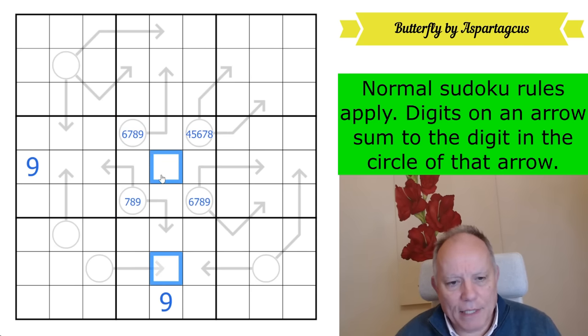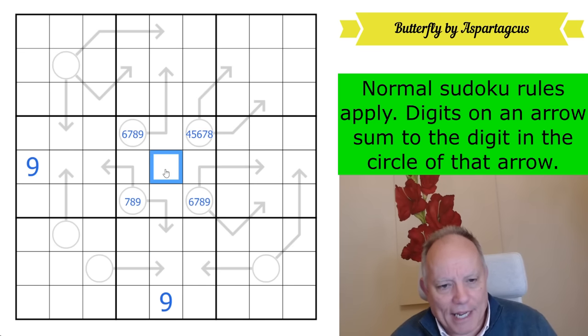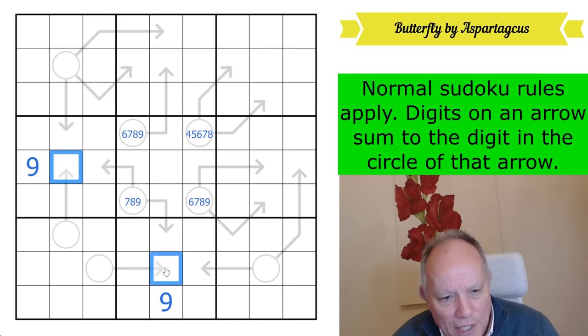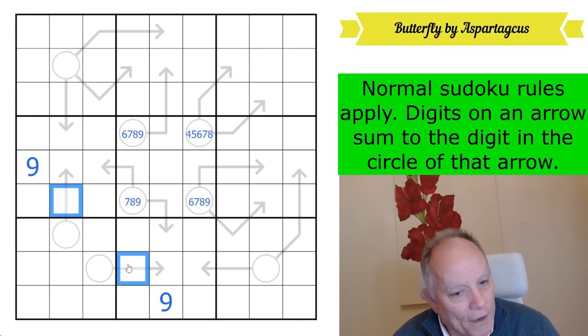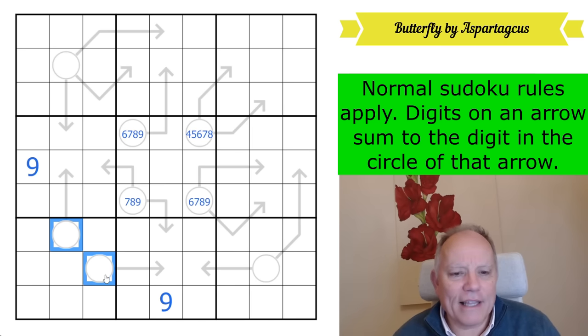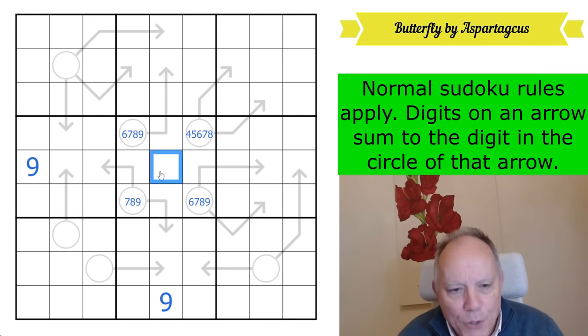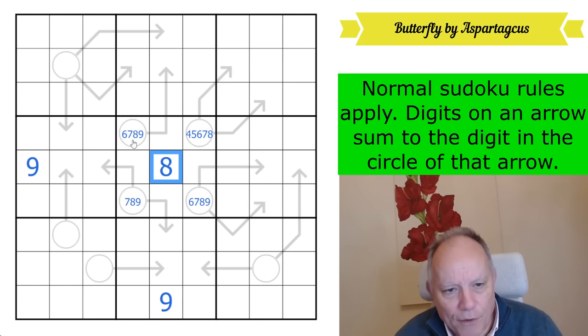Eight in this column is in one of those two. Eight in row five, in exactly the same way, is in one of those two. And that is absolutely gorgeous — because if you don't put eight here, you have to put it in both of those places and both these would be nines. Look what happens on those arrows: eight plus one equals nine in both cases. That is not fine. Isn't that incredible? Aspartacus, stand up right now and take a bow, because that is beautiful. Beautiful, beautiful, beautiful butterfly.